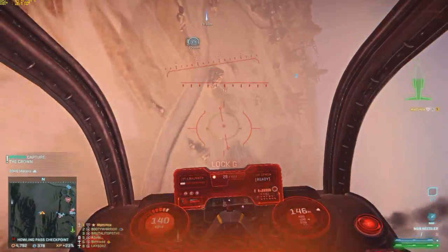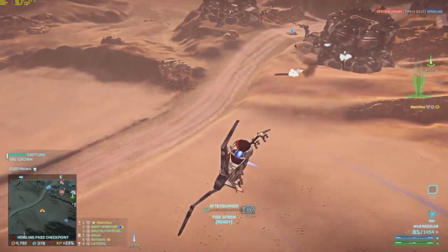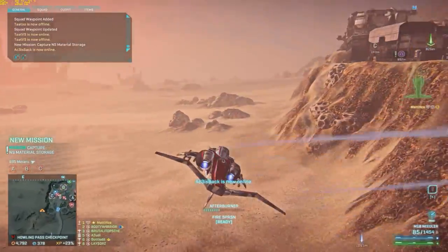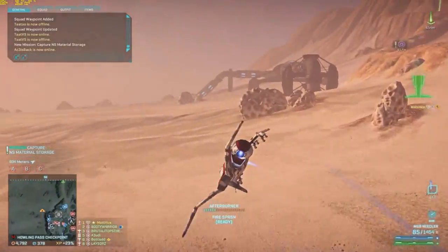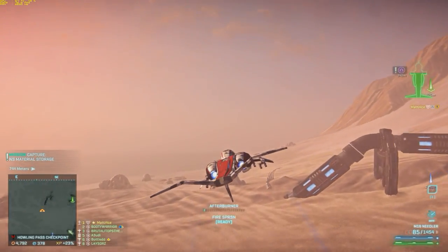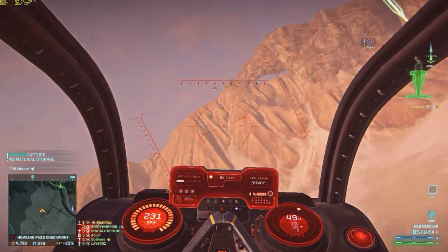One of the most important things as an ESF pilot is to be able to surprise your opponents — being sneaky, coming in from unexpected angles or whatnot. I've noticed a Sunderer up on the ridge here, and I want to try to take it out without being hit by lock-ons and flak. And that's going to be the end of this video.